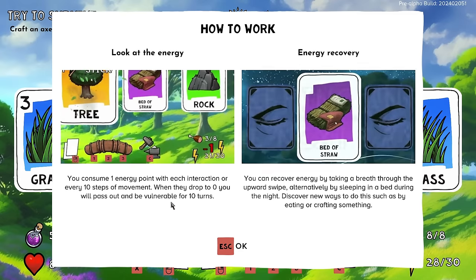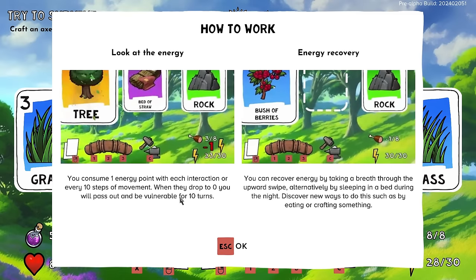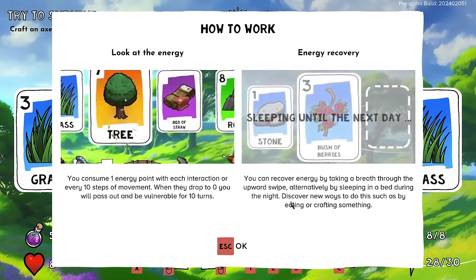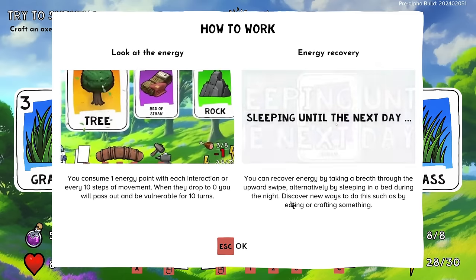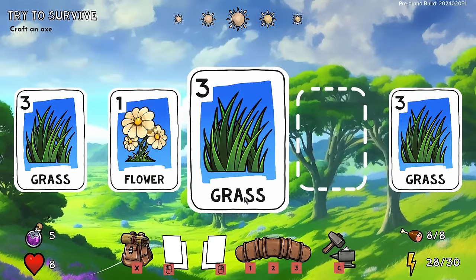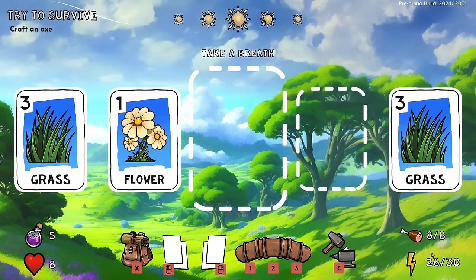The tutorial explains: you consume one energy point with each interaction, or every 10 steps of movement. When they drop to zero you will pass out and be vulnerable for 10 turns — that seems horrible. You can recover energy by taking a breath through an upward swipe, or alternatively by sleeping in a bed during the night. I try the upward swipe — I took a breath and regened a little.